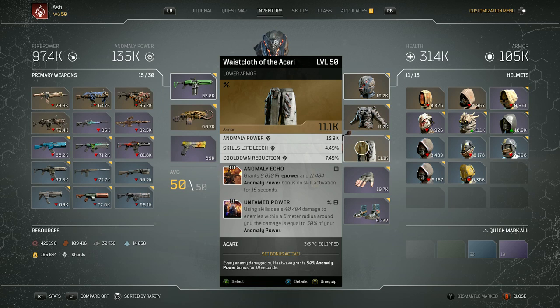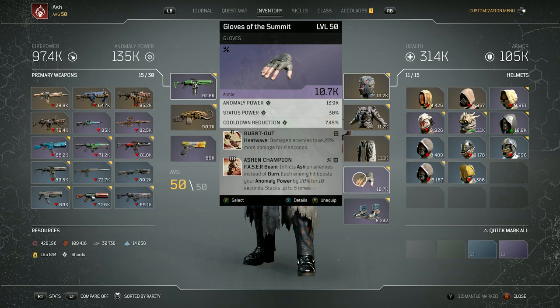The three-piece set for the Ikari is: every enemy damaged by heat wave grants 50% anomaly power bonus for 10 seconds — that's the other thing that gets that anomaly power up so high. For the second to last piece, you got a regular pair of gloves. I got a perfect roll on this: anomaly power, status power, and cooldown reduction. I love the status power to get my phaser beam up higher. I put the first ability burnt out: damaged enemies take 25% more damage for 8 seconds. And then Ashen Champion, which comes off the helmet of the Lava Lick — inflicts ash on enemies instead of burn, and each enemy hit boosts your anomaly power by 20% for 10 seconds, stacks up to 5 times. I wouldn't change that out for anything else.